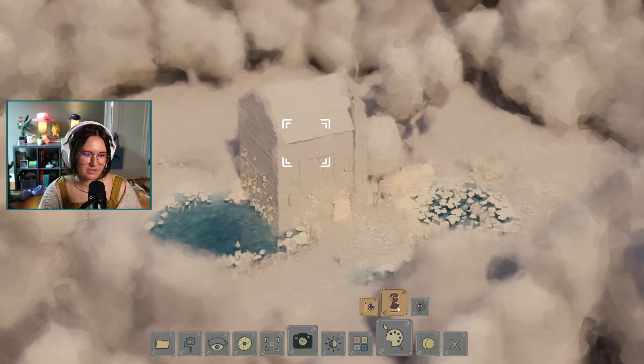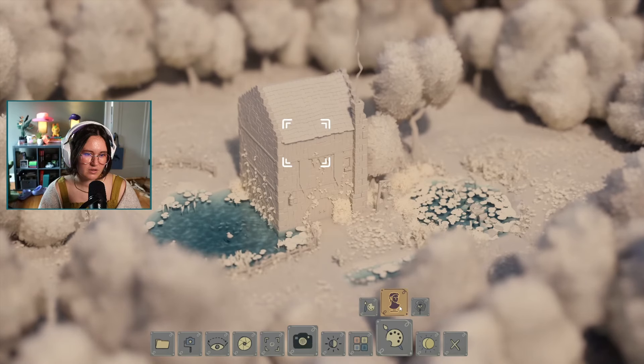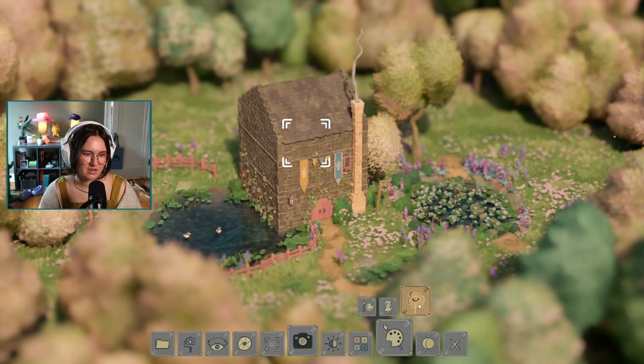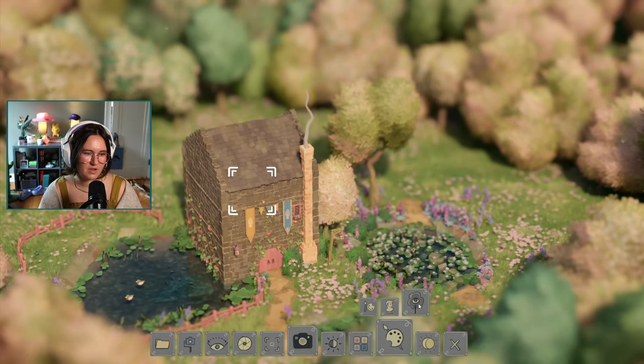And there are filters — you can make it look like a painting or other artistic styles. You can also see through the trees if you want, which is really fun.